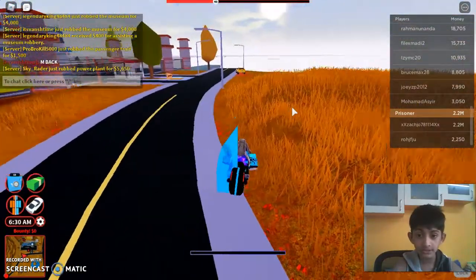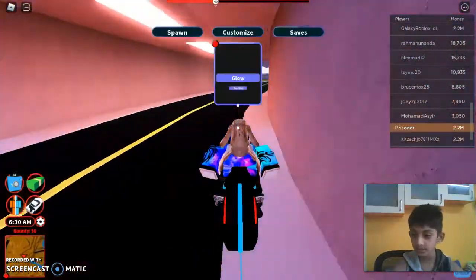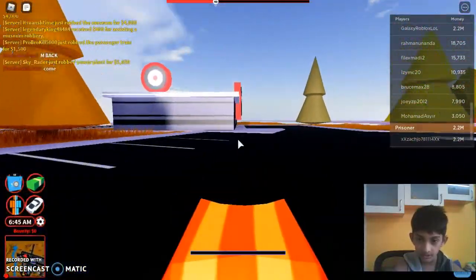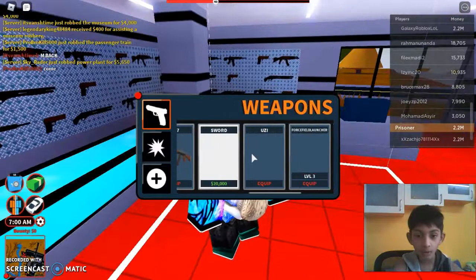Oh interesting, you have to click two times to spawn a vehicle now. Well, that's interesting. Let's just go to the gun shop and see what it looks like.